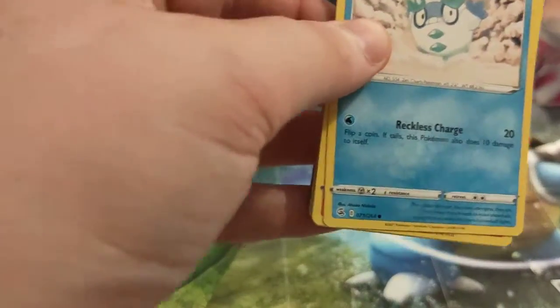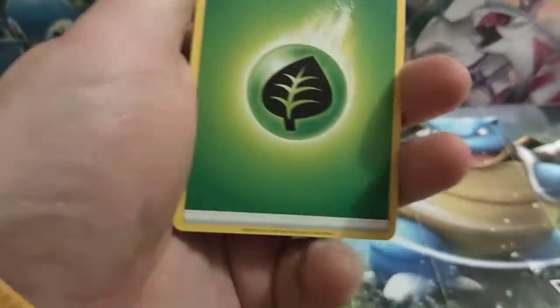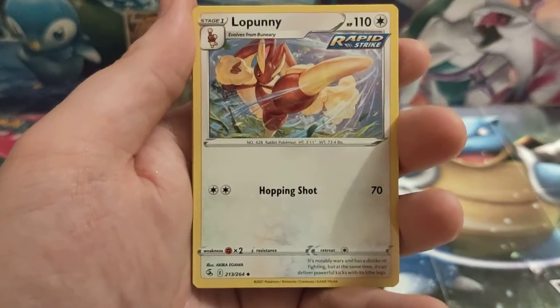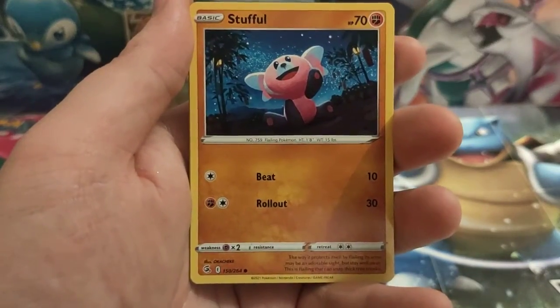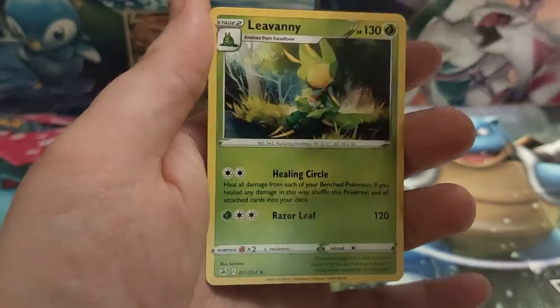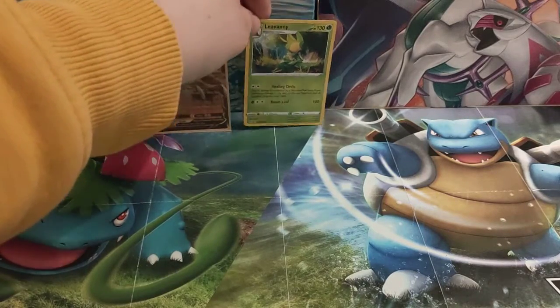Let's start off with this Fusion Strike. Obviously we all know what we're looking for in these packs — the VMAX Alt Arts: the Mew, the Espeon, and the Gengar. They are our favourite cards from this set. Starting with a Grass Energy, Nine Tails, Farewell Bell, Lopunny, Galarian Darumaka, Sizzlipede, Stofsko, Sandygast, Clodsire, a Reverse Holo Dovefeather, and for the Rare card we have got a Leavanny. Let's pop that one at the back.